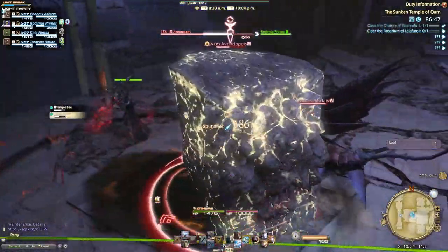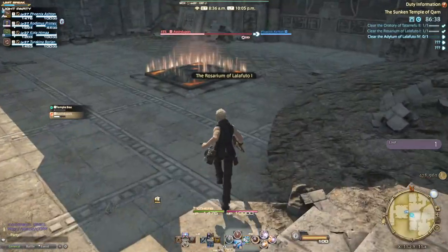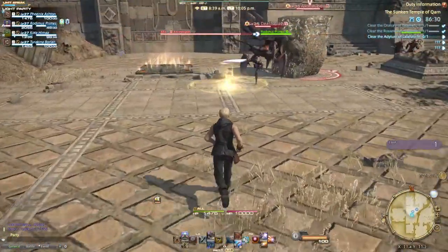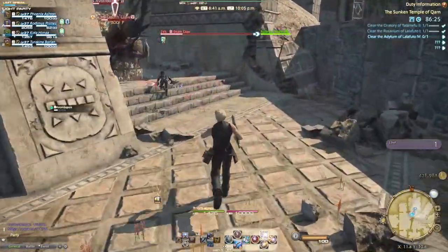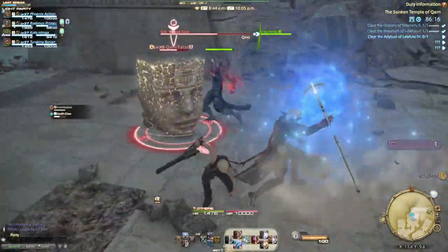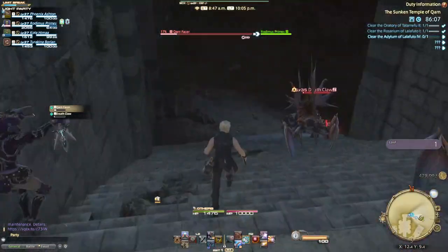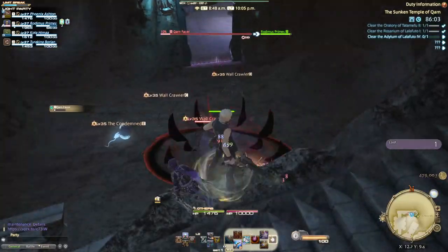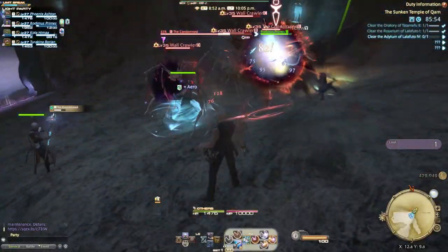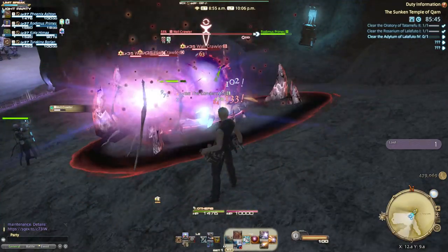Grab your loot. Alright, this big face right here has to die on this pad. If it does not die on the pad, it will not open the door. Under normal circumstances, when you're not skipping half the dungeon, you are going to destroy those two faces on the pads. Behind those doors there are some enemies and then there are two items — the Fruit of Knowledge and the Flame of Magic — and these are required for the end of the dungeon, which I will explain when we get there. If you don't want to do this properly you can just go through it like the tank is doing now.